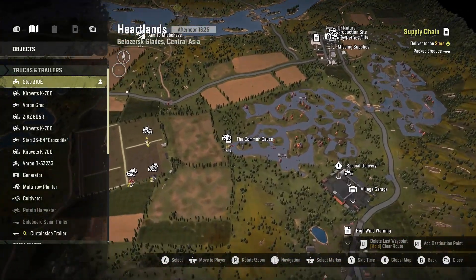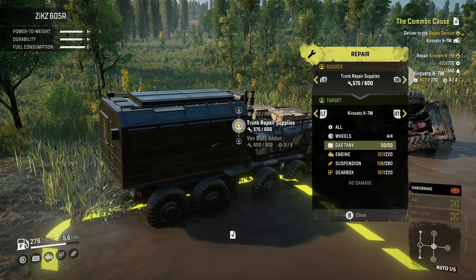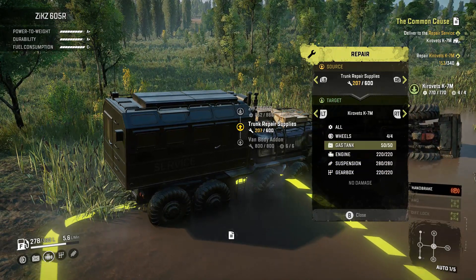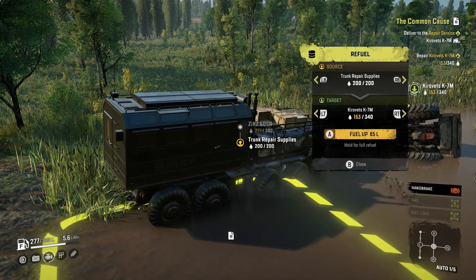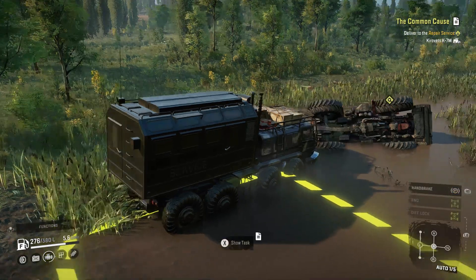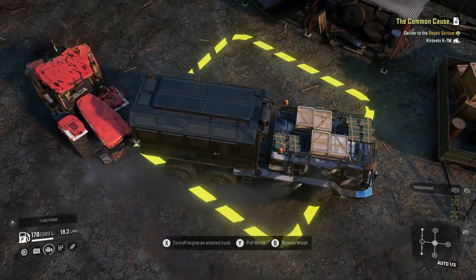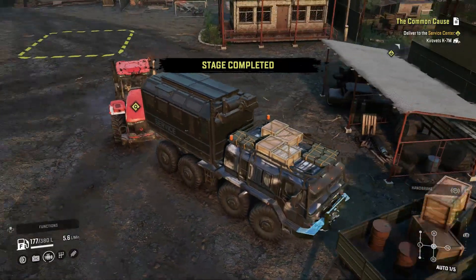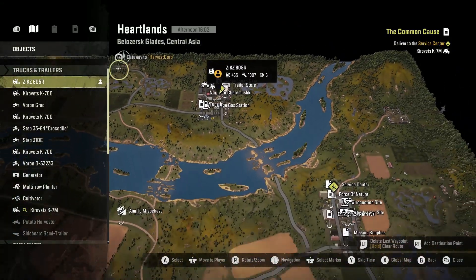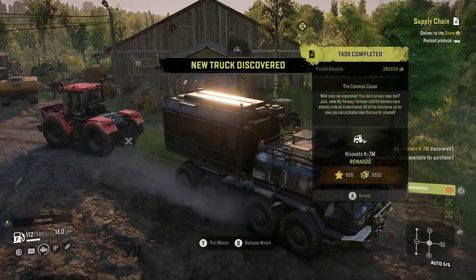That new task is called Common Cause, located just east of the field you were at. It requires you to repair the Kirovitz K7M with 393 repair points and refuel it with 187 fuel. Once done, deliver it to the repair service — the location is all the way up here. It will then tell you to bring it to the service center, shown here. When you finally get it to the service center, the truck is yours.